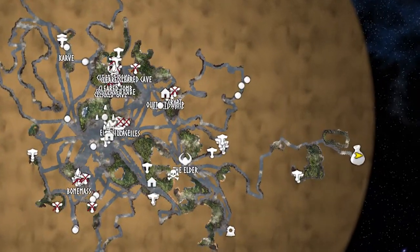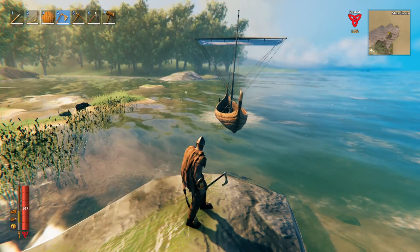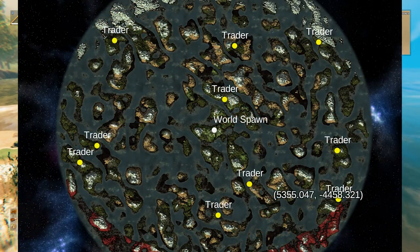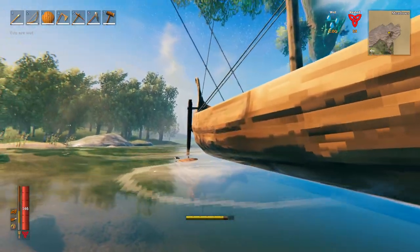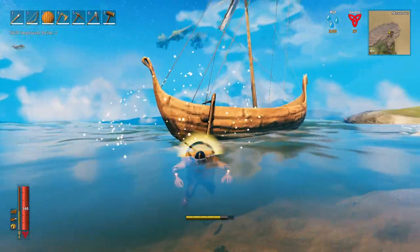Just take a look at this unlucky fella. The trader has 10 possible spawn areas per seed. He won't actually appear until we approach one of the spawn points, and once he does appear, he remains at that one location permanently.